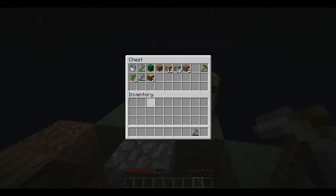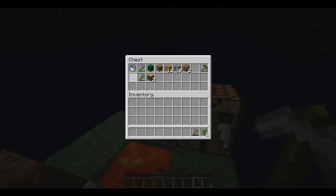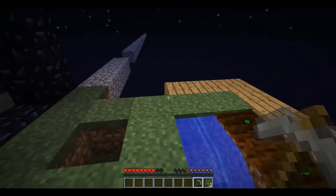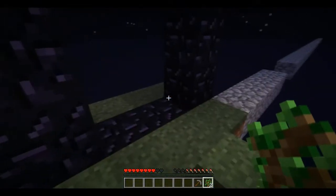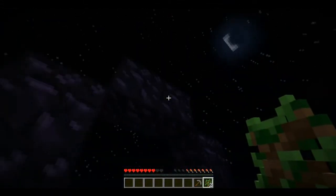So we have cobblestone, a bucket, a hoe, a cactus, chest, wooden planks, cobblestone, wooden pick, sapling, stone axe, wood, logs, and stone pickaxe. We might as well plant some more trees. There's more trees going in place.